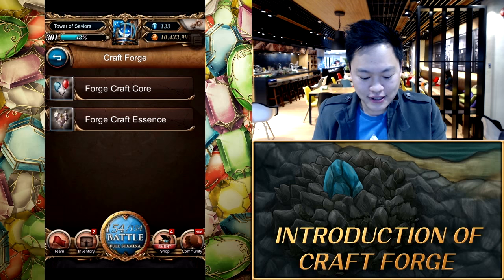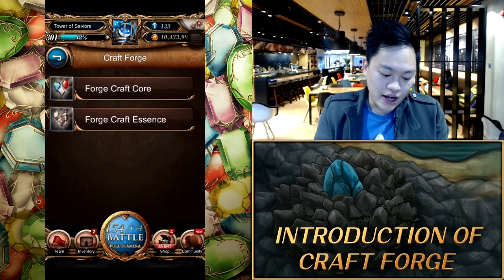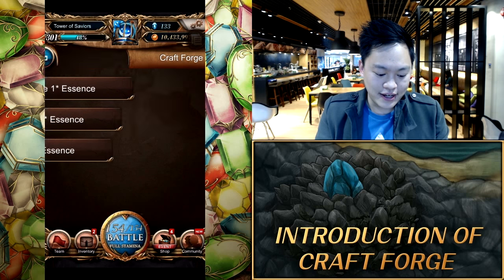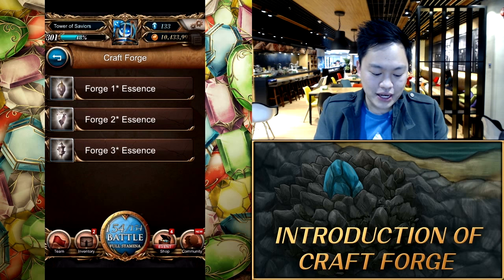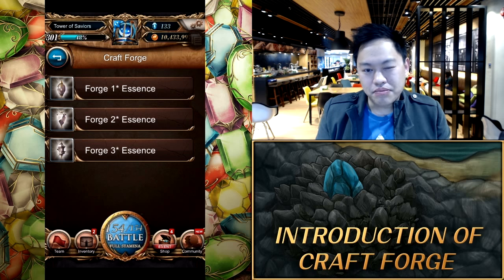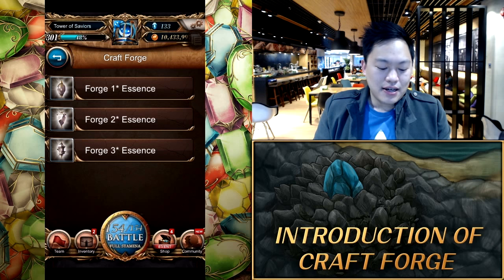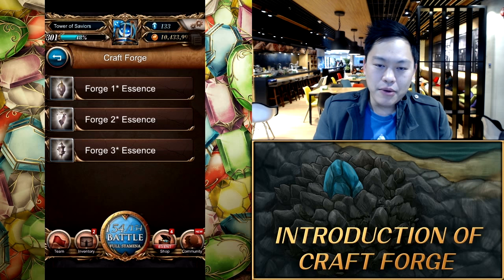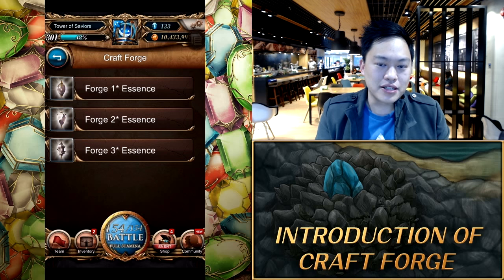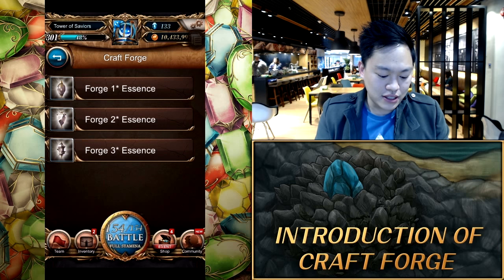Now we're going to move on to Craft Essence. Back to the Forge — in the menu, the second option is to Forge Craft Essence. If you click in here, you'll see that we can forge one-star, two-star, and three-star Essences. Many of you are probably wondering, is that a rarity thing or a level of power? It's actually to do with your Dragon Raid Craft points — you have 2,000 points to qualify for the first skill activation, 4,005 for the second, and 7,000 to qualify for the third. These points reflect in the type of Essences you use as well.